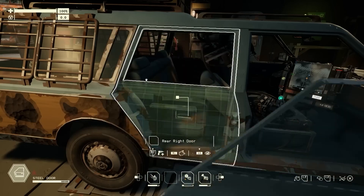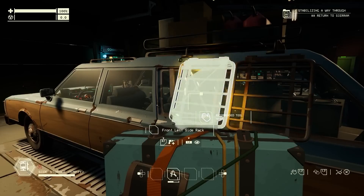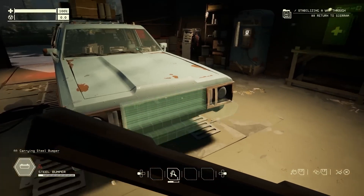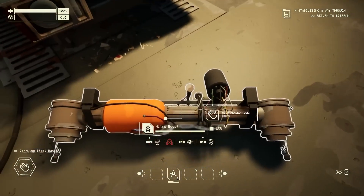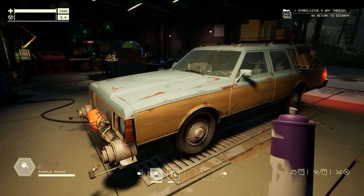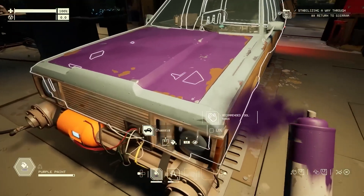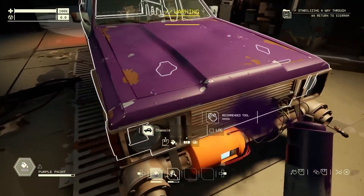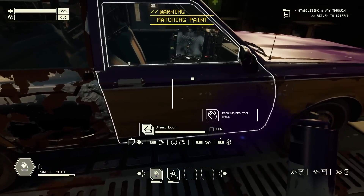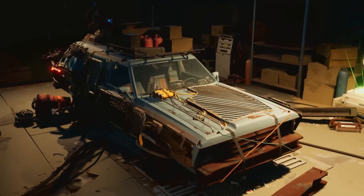In Pacific Drive, everything can be installed in multiple places on the car. Maybe that means putting a saddlebag on the driver's side for easy access to spare tools, or maybe it means putting a nitro boost on the front bumper for when you need to back out of a sticky situation fast. And it's not just functional and structural parts that can be customized — paint all the panels and doors with whatever colors you collect in the zone, and if you find them, there are decal kits that can be applied as well. There are also multiple slots where you can install various cosmetic trinkets and stickers you find while exploring, assuming you can successfully make it back with them in your trunk.